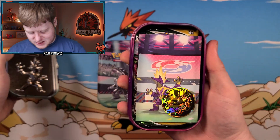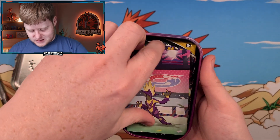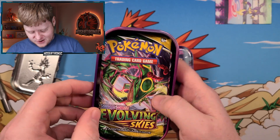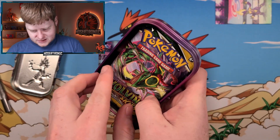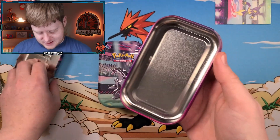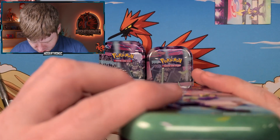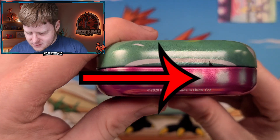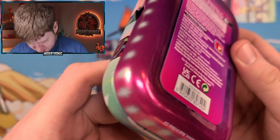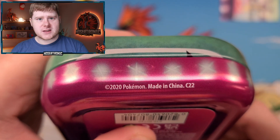Let's take a look inside the first tin. We got the Raikou coin again in this one, and one of the art pieces. We got the Evolving Skies and the Fusion Strike pack. And just like before, there's a code card down here — the code's not immediately visible but there it is. C22, just like the other ones.